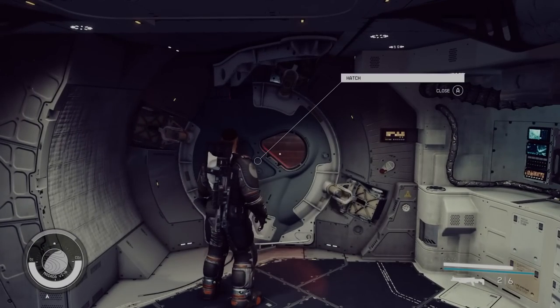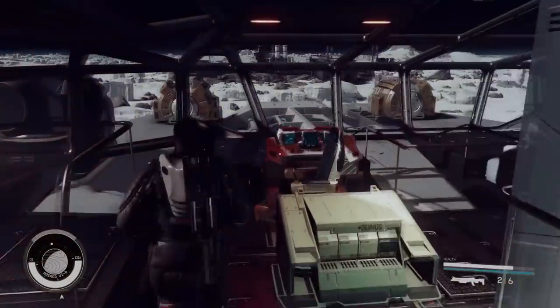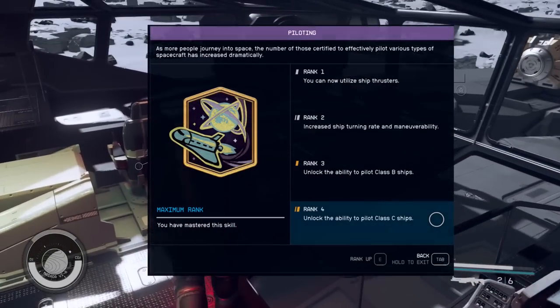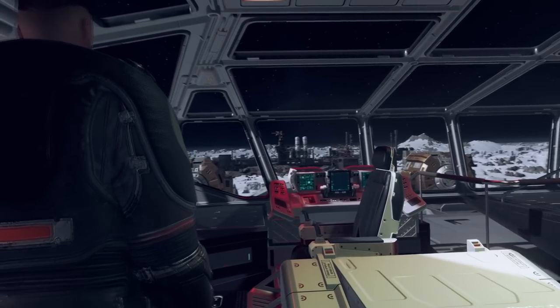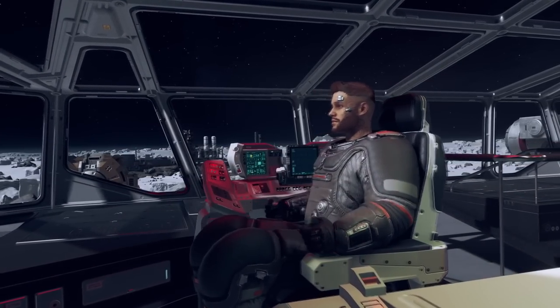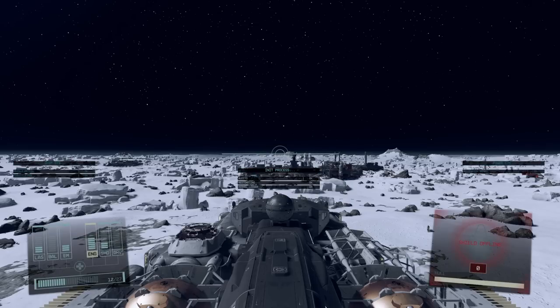I was anxious after I found it because I was thinking fingers crossed I'd have the ability to fly this huge ship. For this you definitely need the latest skills in order to pilot a Class C ship. Once you get on the pilot seat you can take off easily, and the next step is to register the ship.